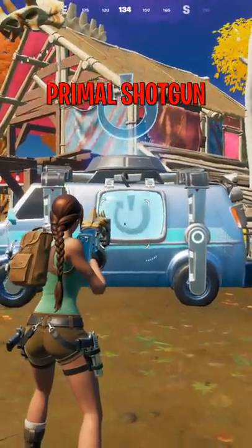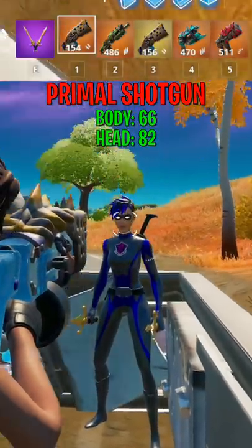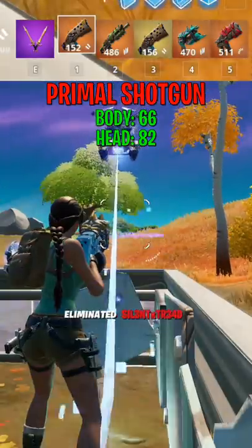For the primal shotgun, it also fires two at a time and can shoot 12 shells to reload. It does 66 to the body and 82 to the head. This gun seems extremely strong and I'll give it two thumbs up.